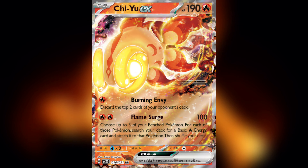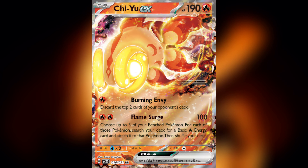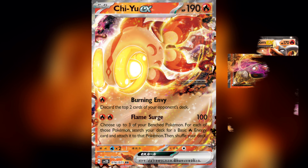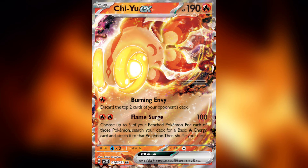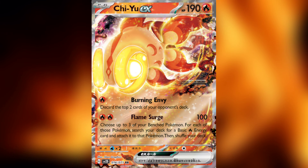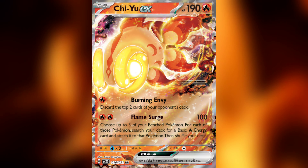Chi Yu is making its Pokemon TCG debut in Paldea Evolved and the card certainly has some potential. With the first attack Burning Envy, bringing back memories of Houndoom EX, destroying the top two cards of our opponent's deck. This is not what we're going to be playing it for though, because concepts like this have simply been power crept out of the format.